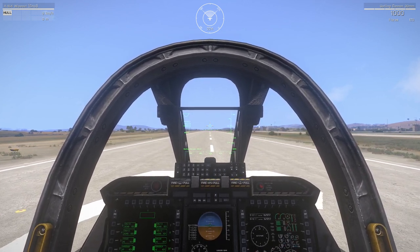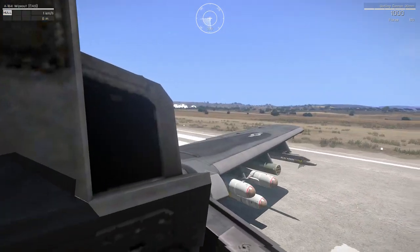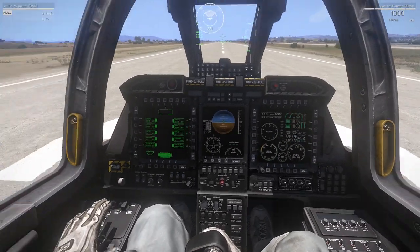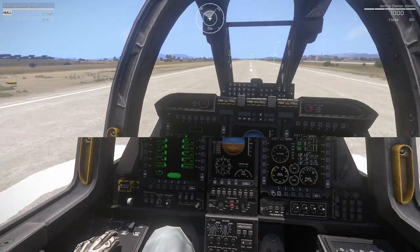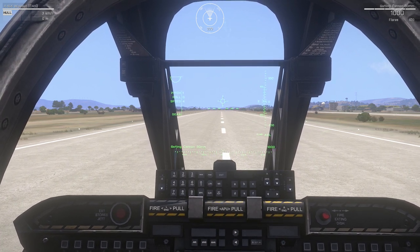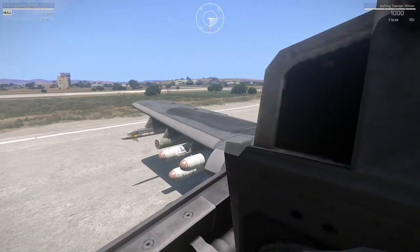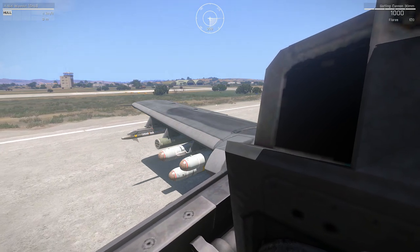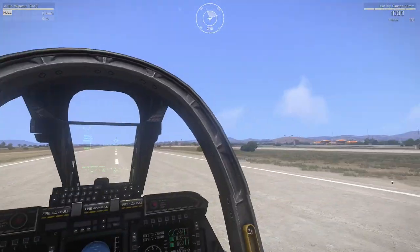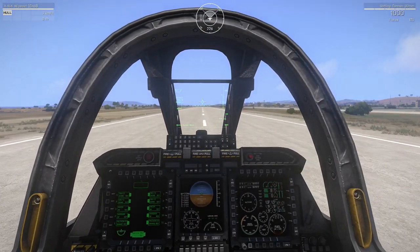Once the engine is online it'll continue to try and accelerate, so I'm holding down Z to keep us in place. On the top right and left with the UI you can see all your readouts: Gatling cannon selected, pitch, roll, speed, gear, and altitude. Also important to note are the compass points at the top — you can designate compass bearings for people on the ground and give them directions.